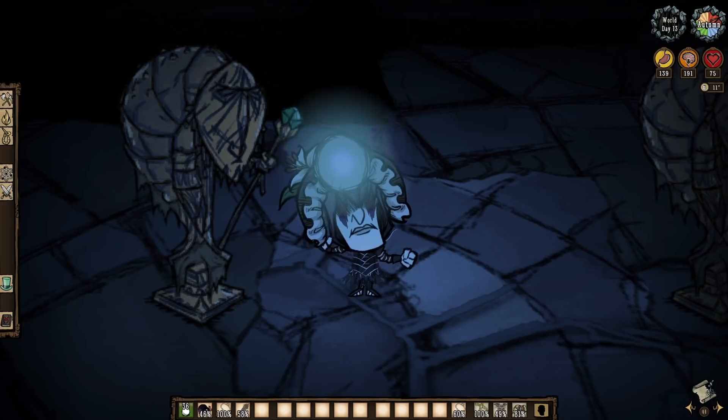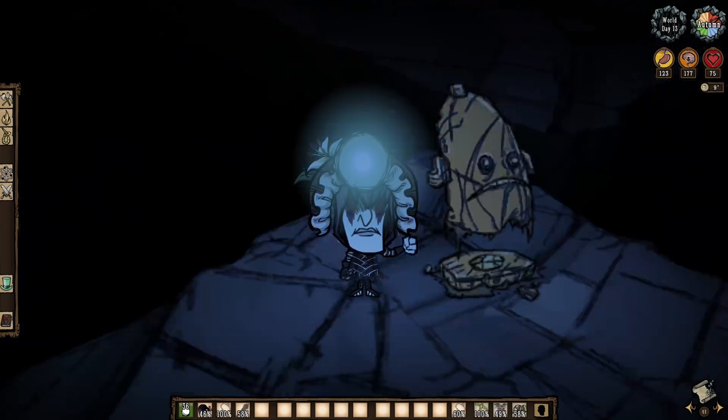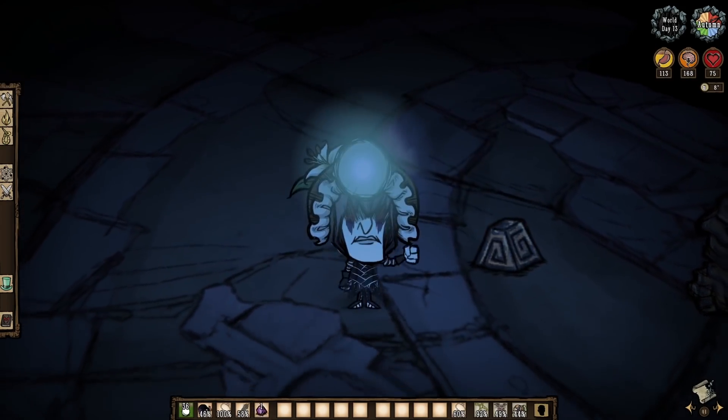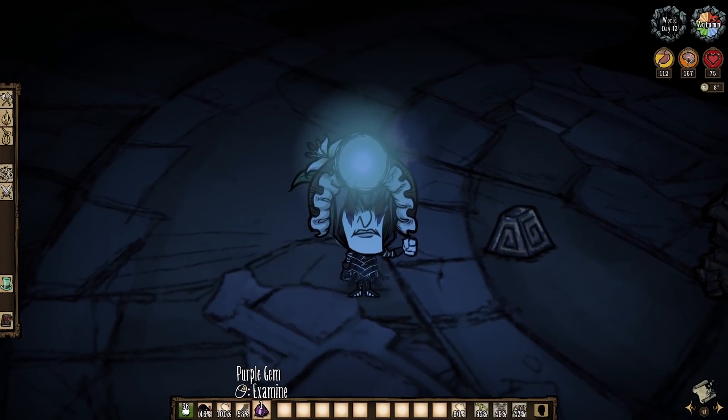Or mine away instead with ancient statues. An ancient statue's staff can tell us what gem it will drop — like how I know I'm getting a green gem from this one here. Note also how statue bases can indicate gem drops too, like how this one has a yellow gem socketed. So find an ancient statue with a purple gem staff or base, and you're going to get a purple gem drop from it. Easy peasy.